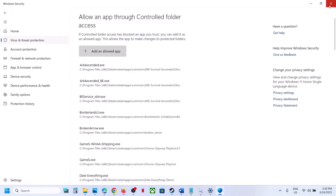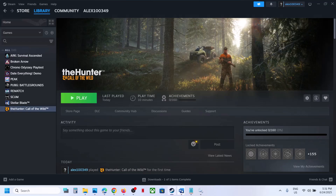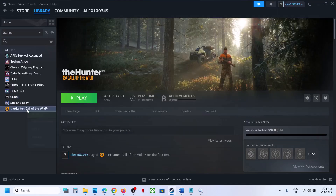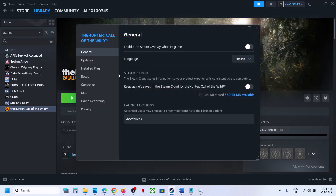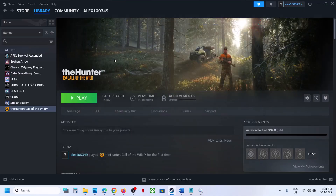In my case the game is already added. Once the game is added, launch the game and check. Still not working? The next step is to verify the game files. Go to Steam, right-click on the game, select Properties, go to the Installed Files tab, and click on Verify Integrity of Game Files. Once verification is 100% complete, launch the game and check. Still not working? Follow the rest of the steps in this video.